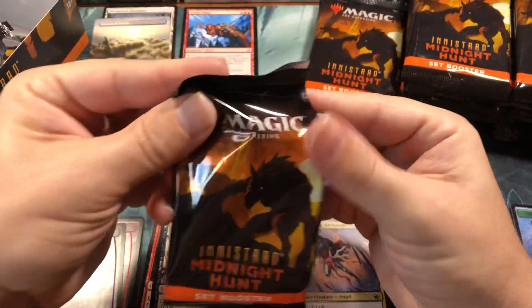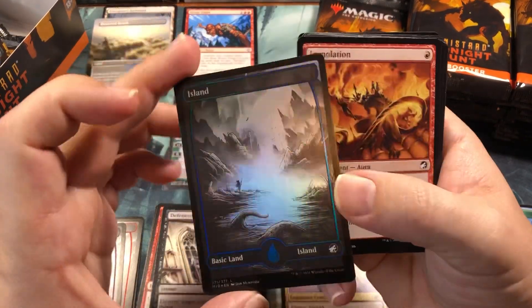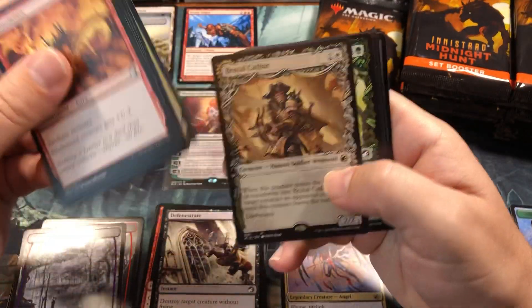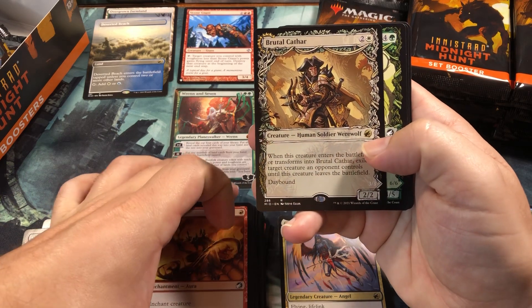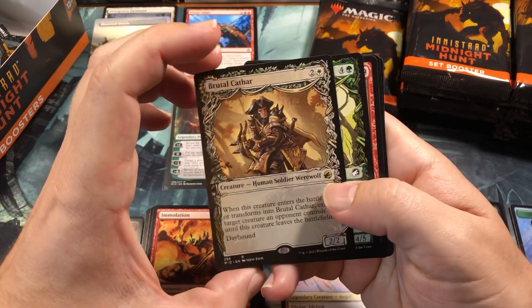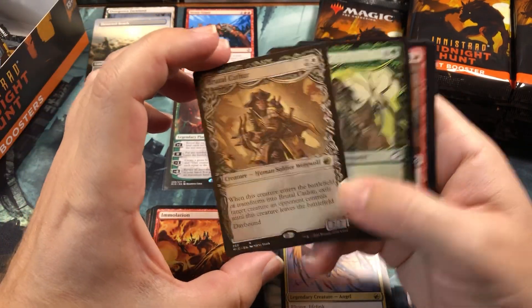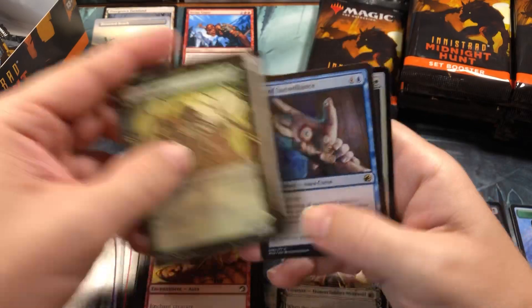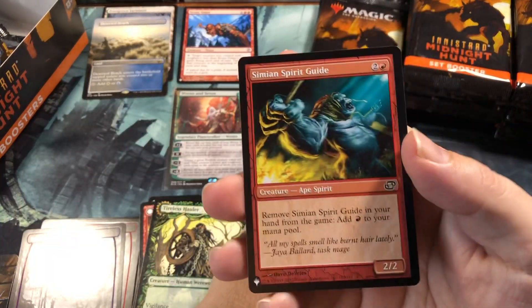So there we go - Wrenn in 7 for our first mythic, it's a home run! Not really though - they're not very expensive, I think the regular one's under 30 bucks already. Another foil island - gorgeous card. It's a decent hit but not like a hit from Modern Horizons 2. MH2's average rare was more than that. It's gonna be a while before we get over that set.